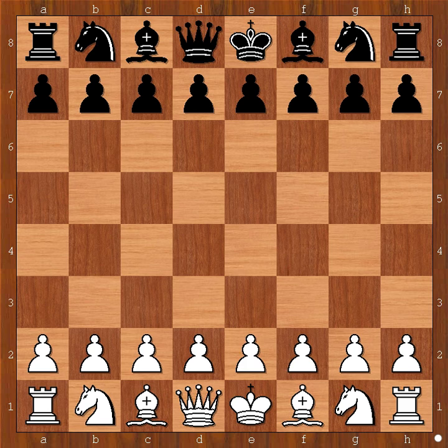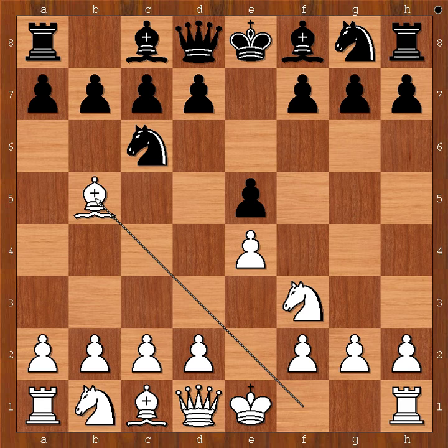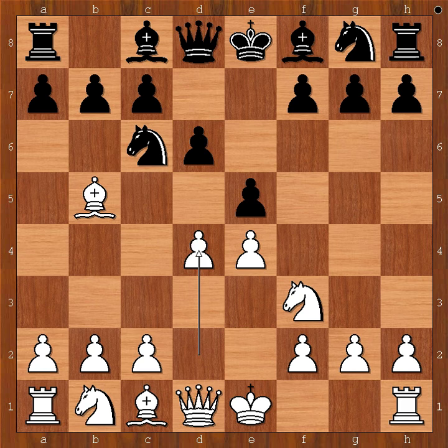Immanuel Aska started with e4. Milan Vidmar played e5, knight to f3, knight to c6, bishop to b5 — the Spanish opening. Then d6, the Steinitz defense. d4 threatening d5, bishop to d7 unpinning, knight to c6, c3.